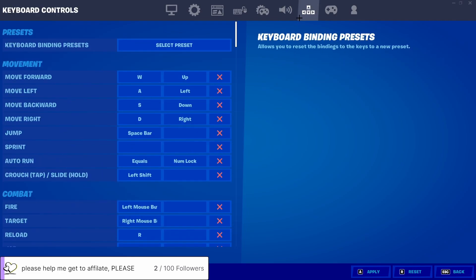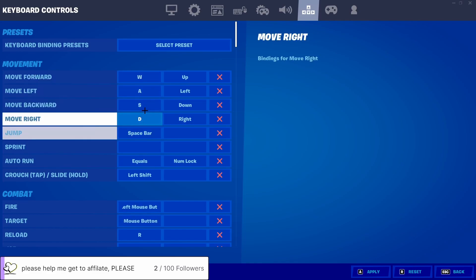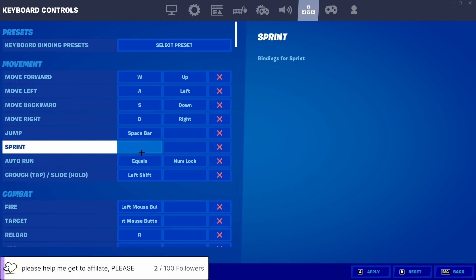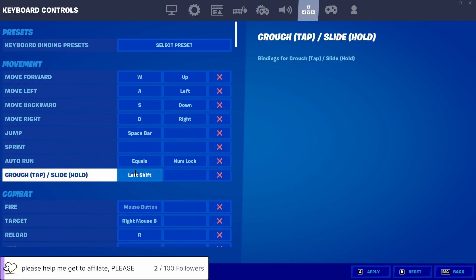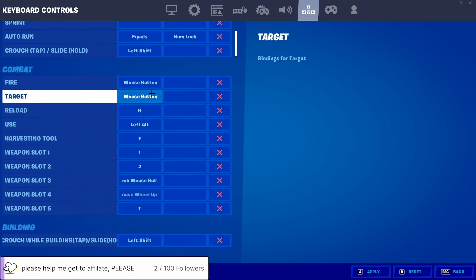Now for my keyboard settings — everyone's different but here's what I play. WASD for movement, forward, spacebar to jump, sprint. I have auto sprint so I don't need the sprint bind. Auto run — never knew I had that. Crouch is left shift. For building slots I use keys 1 through 5 — once you get used to these keybinds you'll love them. I've used these since Chapter 2.